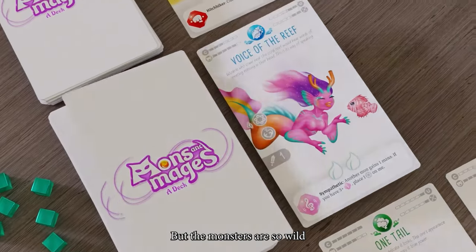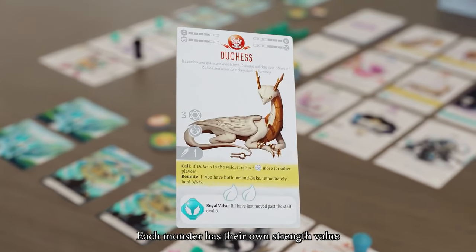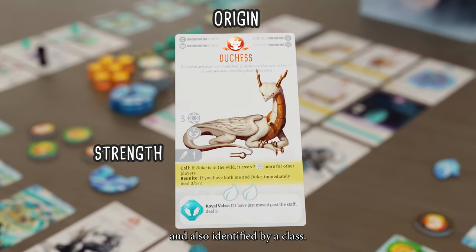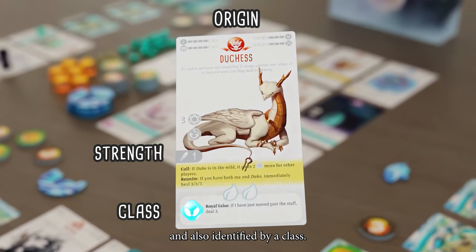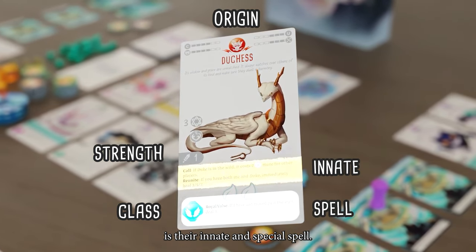But the monsters are so wild that it's not easy to make them obey. Each monster has their own strength value and belongs to a distinct origin and also identified by a class. But what makes them unique is their innate and special spell.